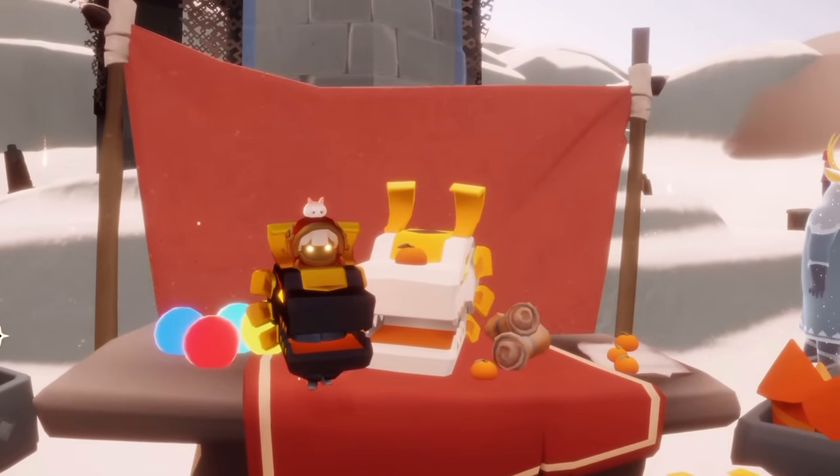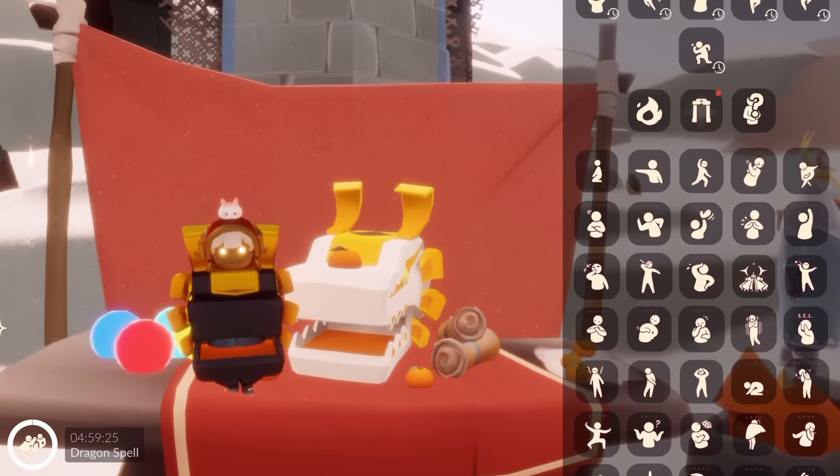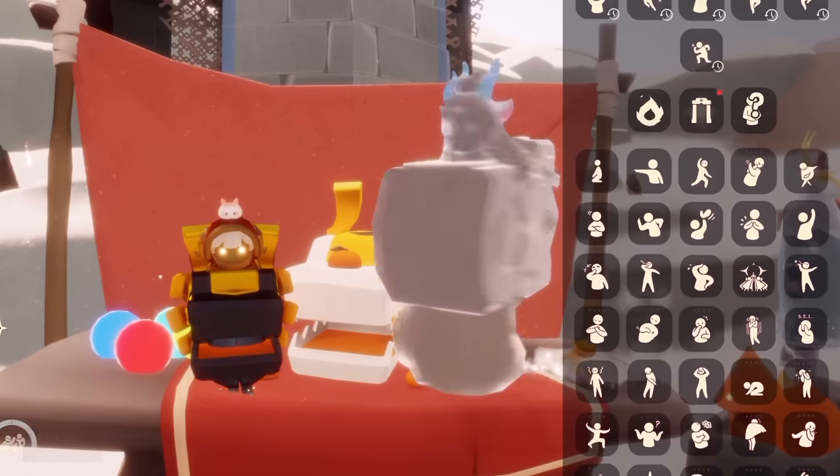Look how cute it is — little Dragon Head. There is a white option and a black option. I believe it depends on if you already have a white one in your server, but I could be wrong.